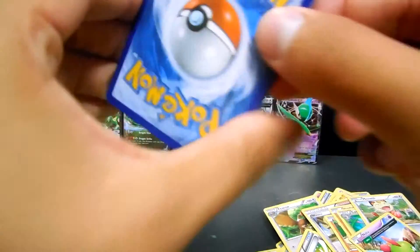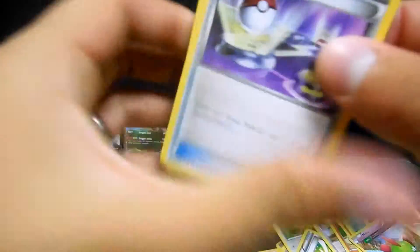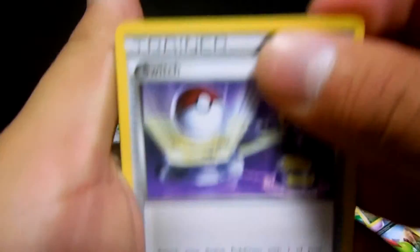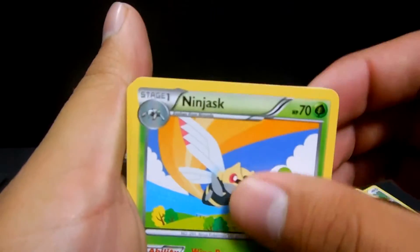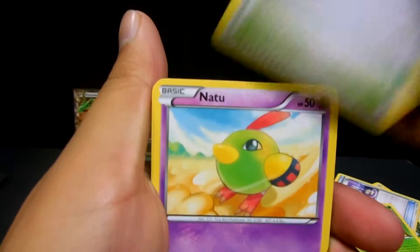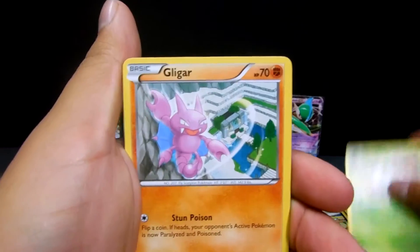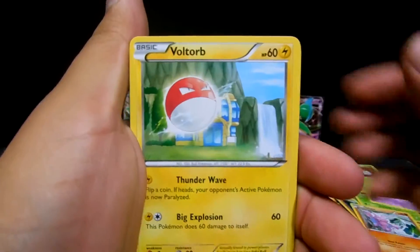Let's get started with this pack opening - a Switch Trainer, a Ninjask, Skyfield, a Natu, a Nincada, a Gligar, Voltorb, Inkay, Electrike, and a Swallow non-holo.